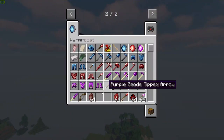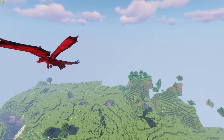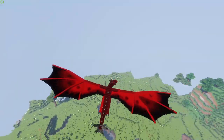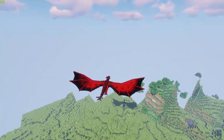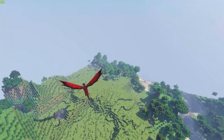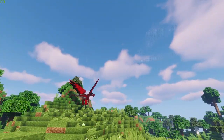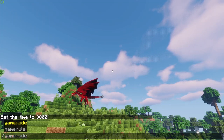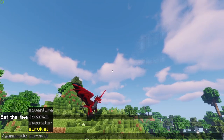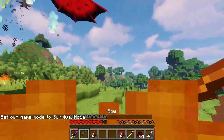You are also going to want to have the geode-tipped arrows. It can be any of the geode-tipped arrows — it just has to be a geode-tipped arrow, and they are going to be the only ones that can penetrate the Royal Red's skin. The armor on this dragon is immense. All right, let's get on to battling it. I'm going to switch game mode and we're going to see how long I survive.